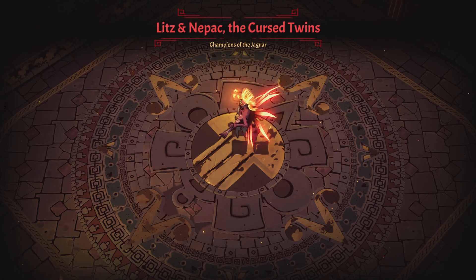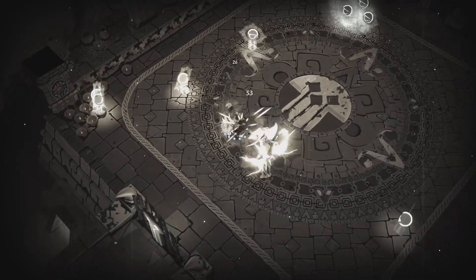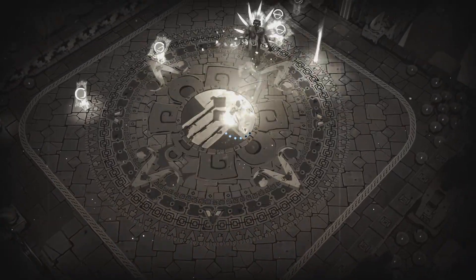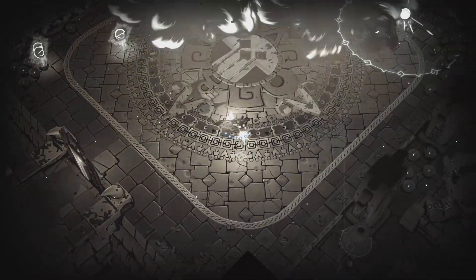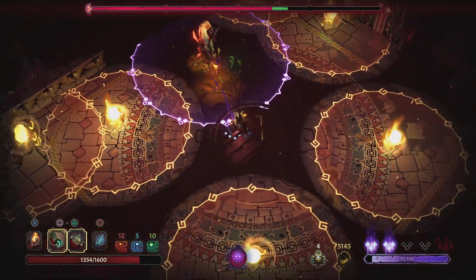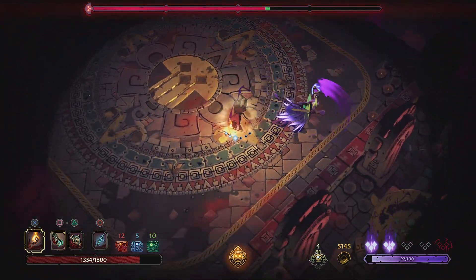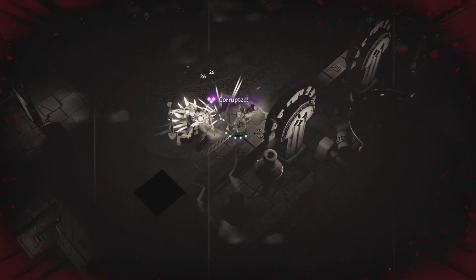Litz and Napak the curse twins — champions of the Jaguar. Oh, okay — we're off to a good start. I see — it's like a Jekyll and Hyde sort of deal. Oh, I got corrupted — that's cool.